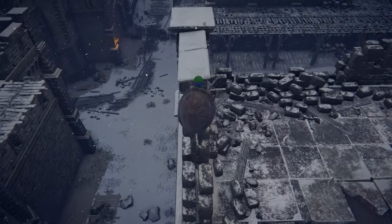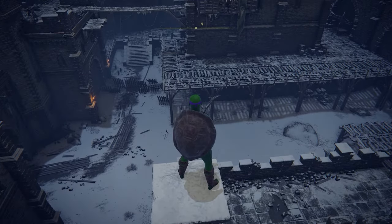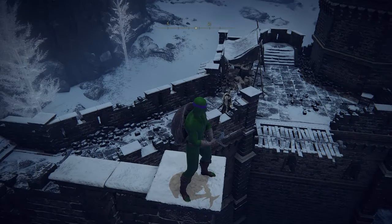Now jump over here and stand like this — a small gap between your right foot and the ledge, and a bit wider gap between your left foot and the ledge.